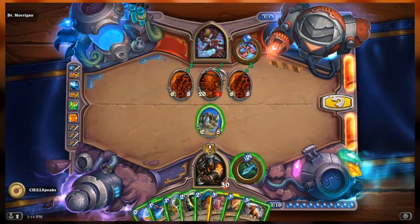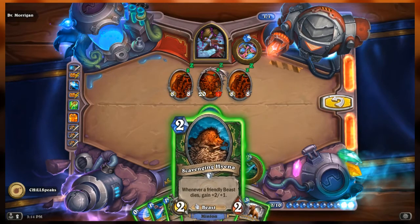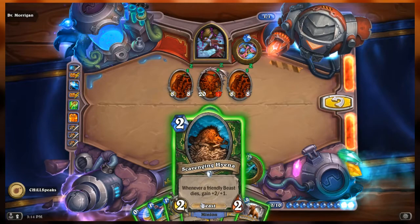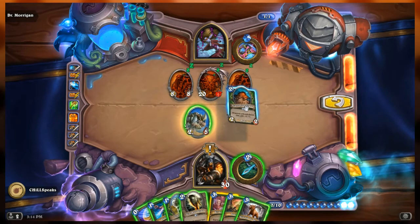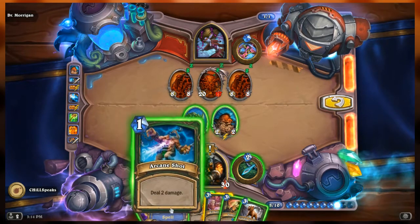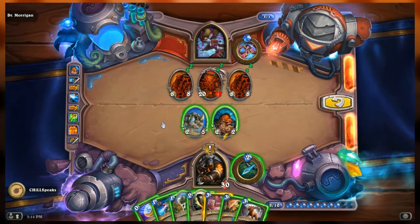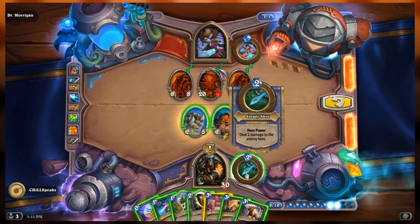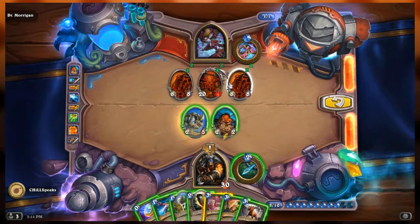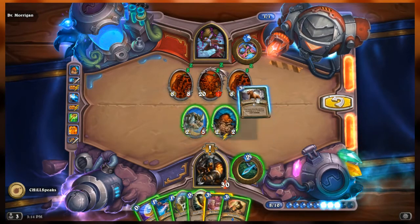I know I want the Scavenging Hyena first — I want to take advantage of everything having charge and dying as much as possible. I want the Hyena up first. We're Hunter, our hero power is deal 2 damage to the enemy hero — it doesn't matter. There's no way to increase the amount of minions on Morgan's side of the board, so let's go ahead and play Unleash the Hounds.